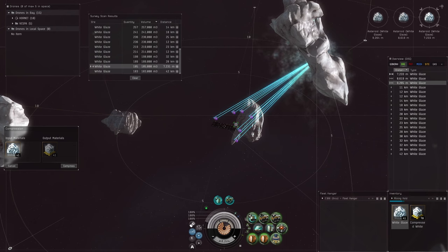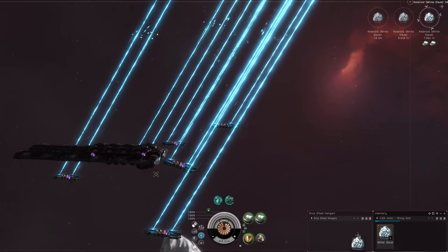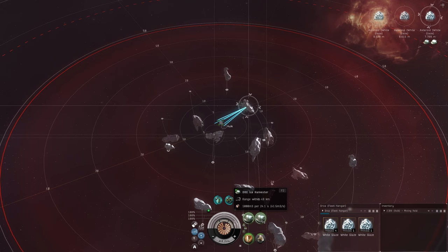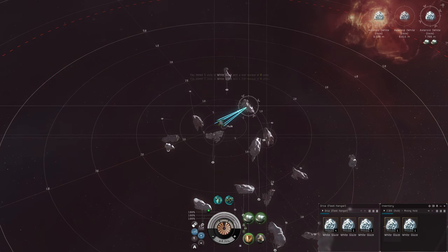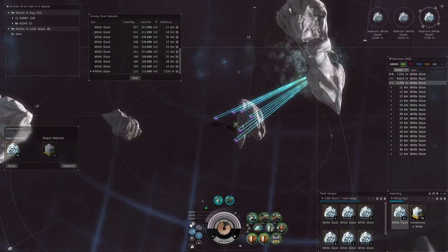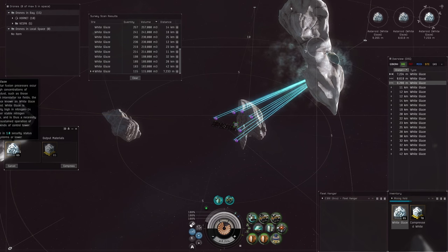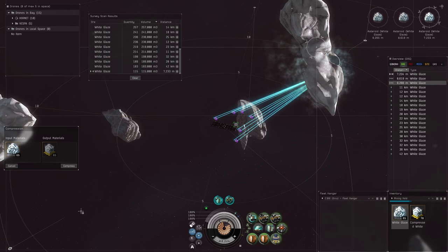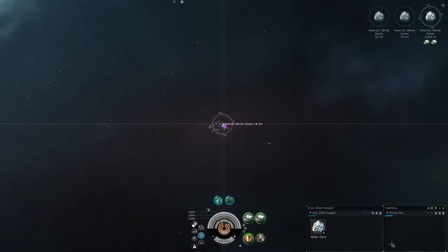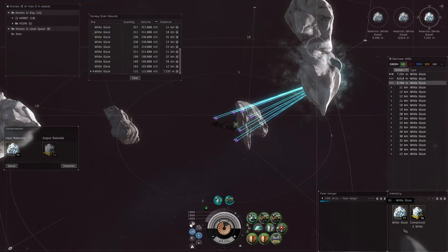We're going to run another survey scan. We knew it was at 185 last time, now it's at 115. With six Hulks doing about 12 units of ice every 24 seconds, we know we have a couple minutes before switching to a new target. We just keep dumping all the ice into the fleet hangar. You can also hit the compress button and it'll automatically stack in the window — whenever the Orca ore hold gets close I hit compress to save time in the rotation. Rotating through every alt is actually not that difficult.